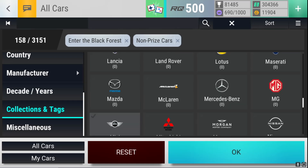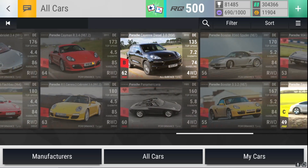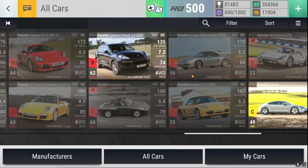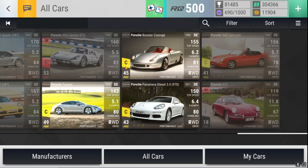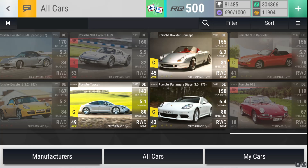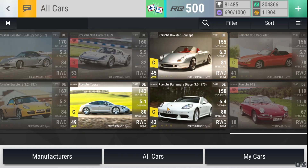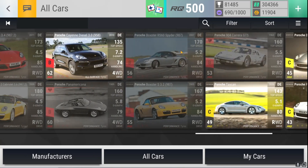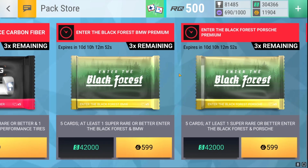Moving over to Porsche — it's a much smaller pack, and we only have one of the ultrawares already. Basically all the ultrawares are ones we don't have yet. I'd even be happy with a second Taycan — I'd keep it as a good resource. I'd also love to get the 968. The Porsche pack looks quite good, so I think I want to open two of them and hopefully land an ultraware.